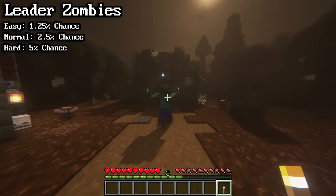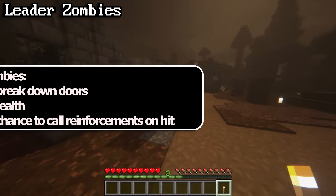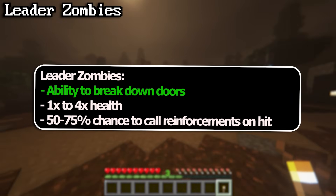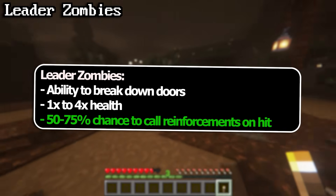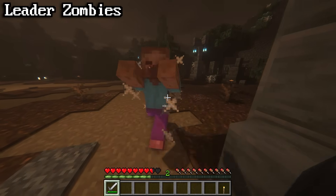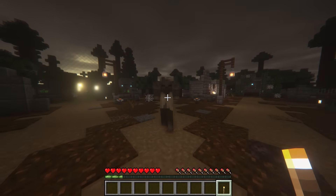Leader zombies look and behave the same exact way as regular zombies, with three main differences: they are guaranteed to have the ability to break down doors, they can have anywhere from 1 to 4 times the health, and they have a 50–75% chance to call reinforcements when hit. Since they look and behave the same, there's no real way of telling if a zombie is a leader zombie.